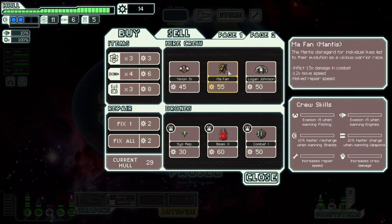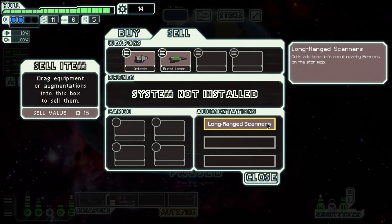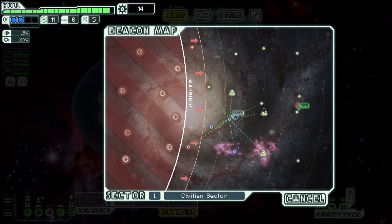You can buy crew at the store if you want, but I wouldn't necessarily recommend it — you get a lot of free crew throughout the game. If you're down to one crew member, maybe, but generally it's not that helpful. You can also sell items here. I just bought the Long Range Scanners and now it shows nearby beacons. I can see enemy ships in three locations and spots without ships — this lets me plan my route and skip less rewarding beacons.